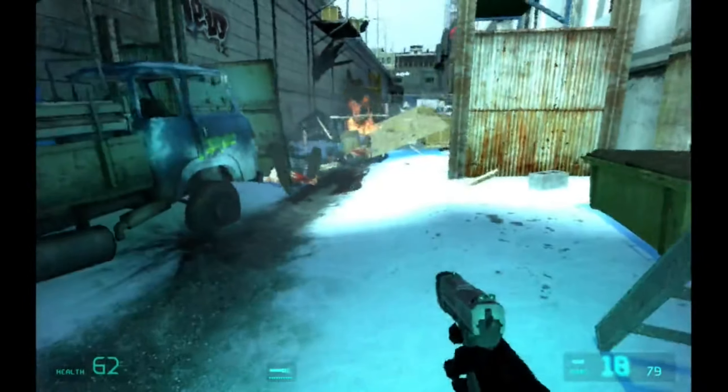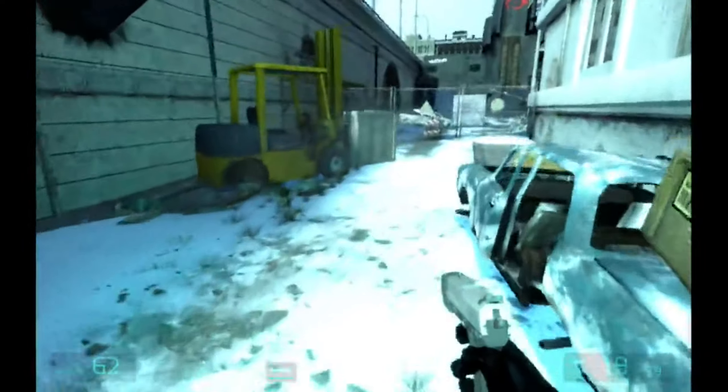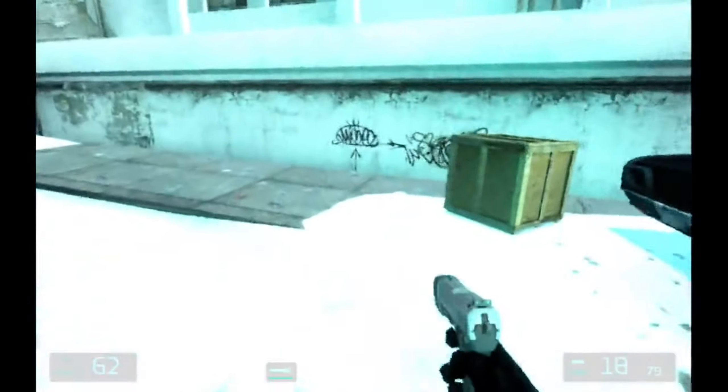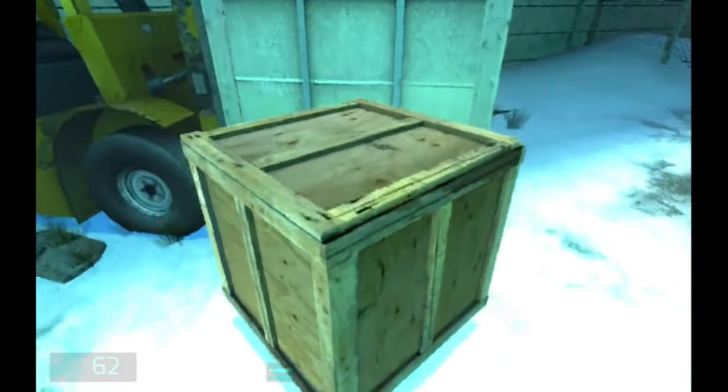I completely forgot how the beginning of this game works, so I forgot to shoot the barrel on the right because I was being a little silly. So don't do what I did — make sure to shoot the barrel on the right to blow the door open, which I figure out right there.